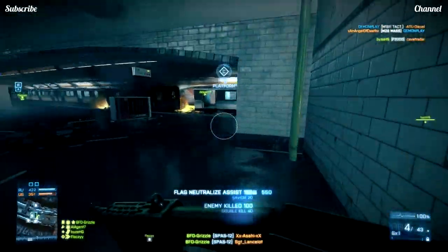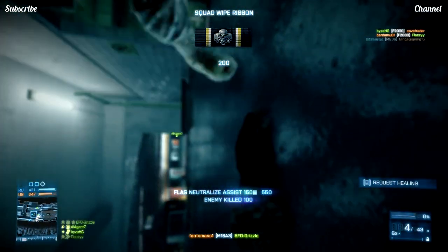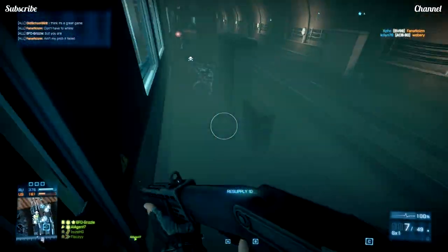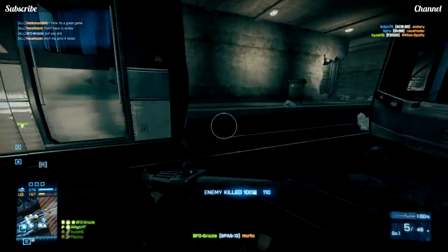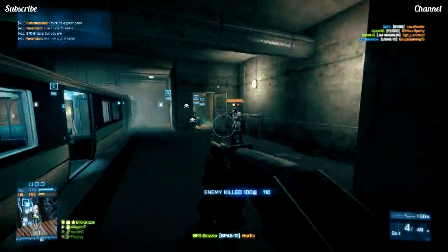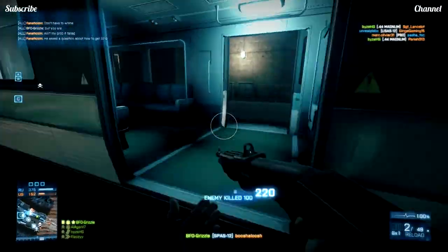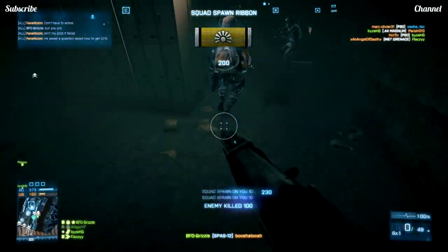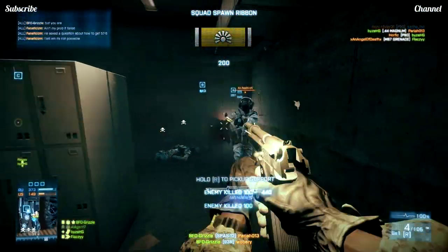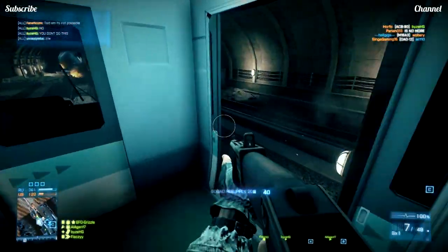In Battlefield 3 there's always a heated discussion about which pump action shotgun is better — the SPAS-12 or the Remington 870 Modular Combat Shotgun. Both shotguns do the same amount of damage. The only big difference between these two is the spread and the ammunition types and how they behave. The 870 MCS has a bigger spread, meaning every shot comes out at a greater angle, whereas the SPAS-12 fires its shots a bit tighter than the 870.